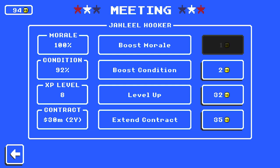The second meeting option is boosting condition — that's your player's fatigue level, or lack of fatigue. If you have a player you rely on and you're in the last couple weeks of the season during a playoff push, or you're mid-playoff run and their condition is way down, it might be worth spending a couple coaching credits to get that player to full strength so they can play their best and get you that championship — because every championship you win in Retro Bowl gives you a 10 coaching credit award.